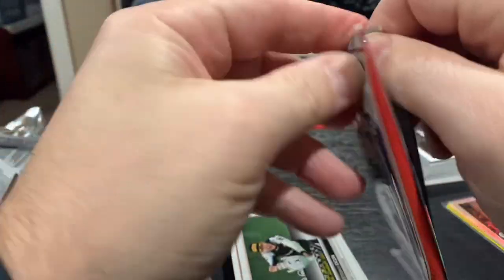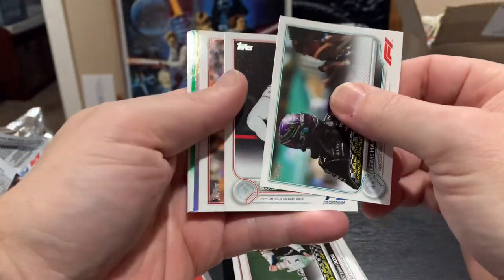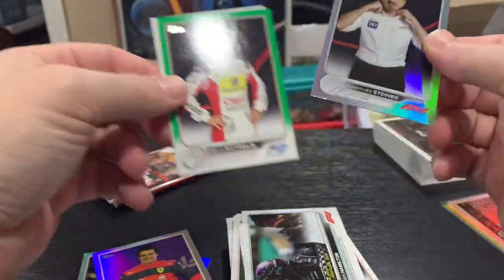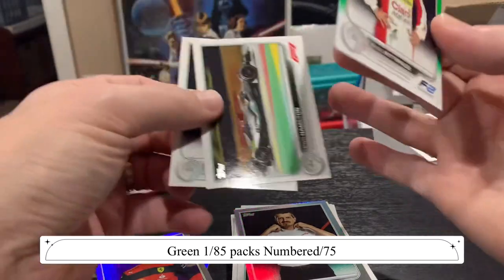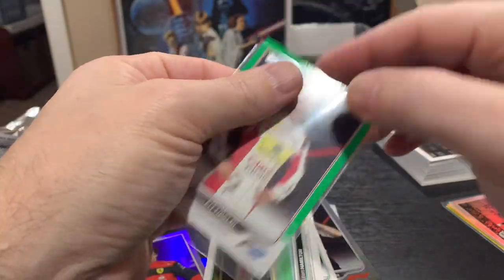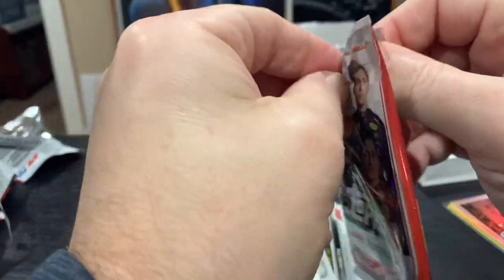You get five cards and an insert in every pack. Two packs here again. Thanks for stopping by, thanks for the support. Looking to eclipse 500 and make our way to a thousand. We've got a green here — very nice. Second time pulling Gunther, and we've got an Enzo Fittipaldi on the green, numbered to 75. That's pretty cool — get that one sleeved up. So a yellow in the first blaster and a green in the second blaster.